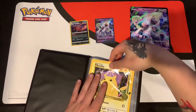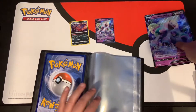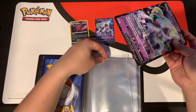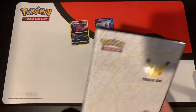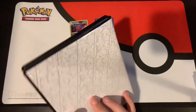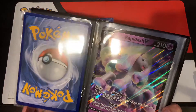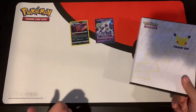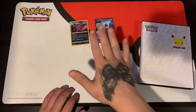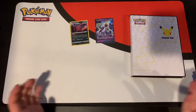Pikachu right in the front, and we'll do one card on each page - we won't double them up yet. Galarian Ponyta right there. So those oversized cards now have a comfortable place to be stored. Galarian Rapidash and Pikachu from base set - and yeah, that was it: Galarian Rapidash V box and Pokemon 25th anniversary oversized binder.